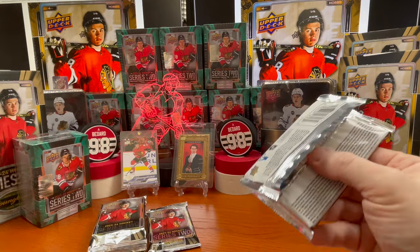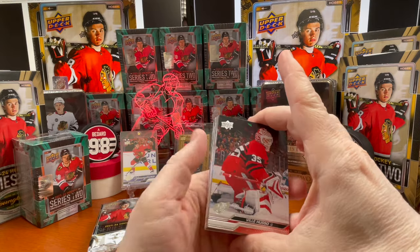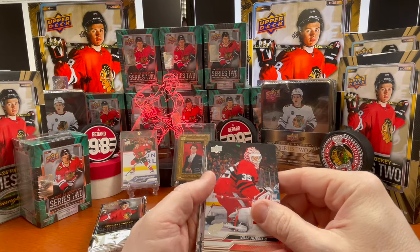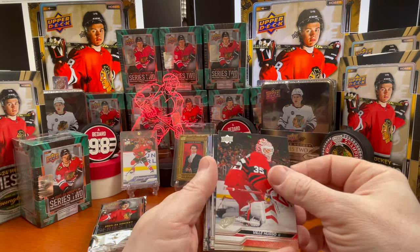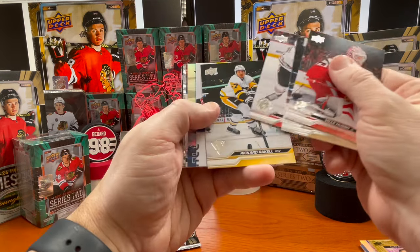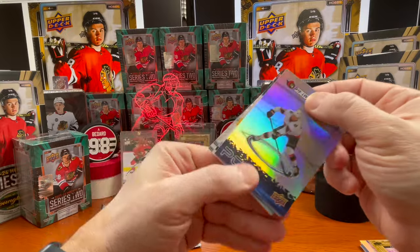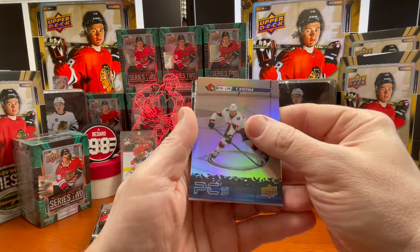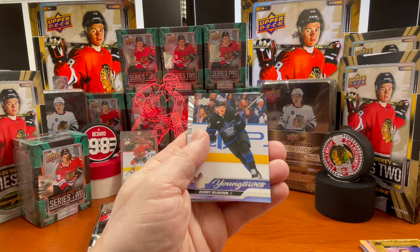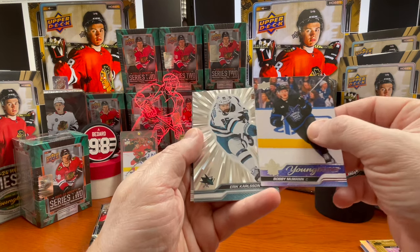I've got so many of those — I think that's my fifth or sixth. I did buy a couple of cases of Series One. I put one away when I opened it and didn't get the Bedard with the number one draft pick — where he's holding the puck with his finger up — but I do have one of those cases put away. PC of Tim Stützle, a Bobby McMahon Young Gun, and an outburst coming of Eric Carlson.